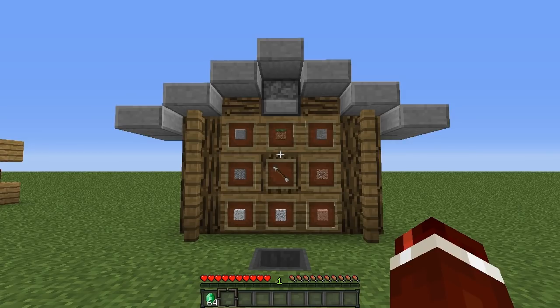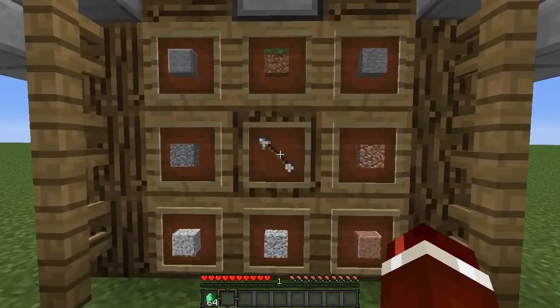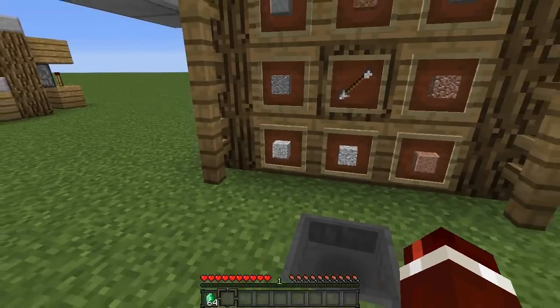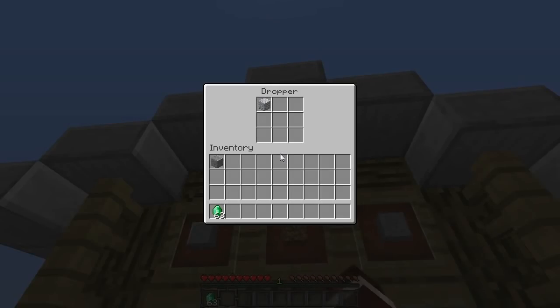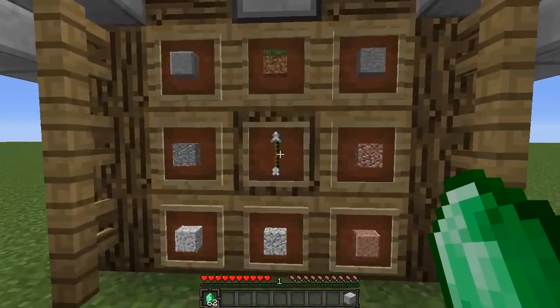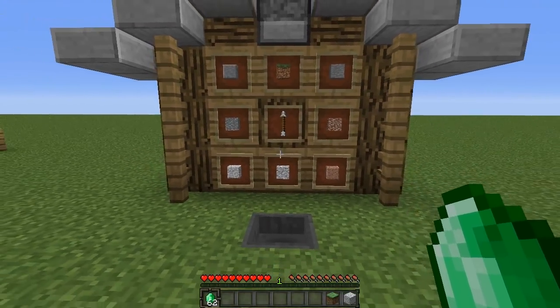In the past I made a vending machine that only allowed you to select three items. Now I'm using a different method — the item frame decoder — which basically allows you to select up to eight items. So we just select our item by pointing this arrow at the item we want, for example the polished diorite, then throw in an emerald, get a confirmation sound, and receive the item. We can do the same with the grass block.